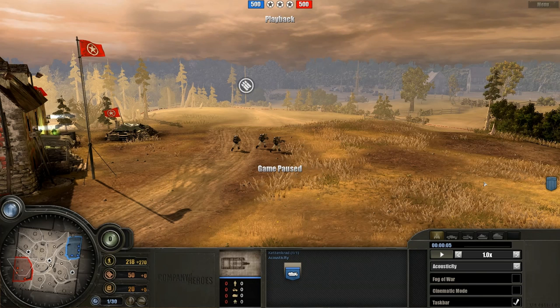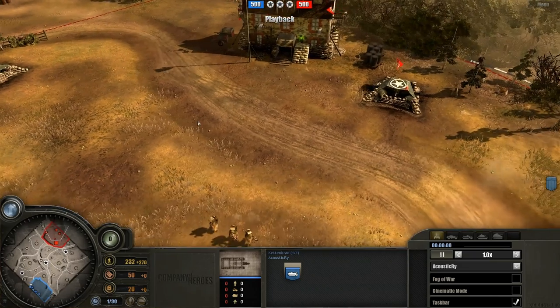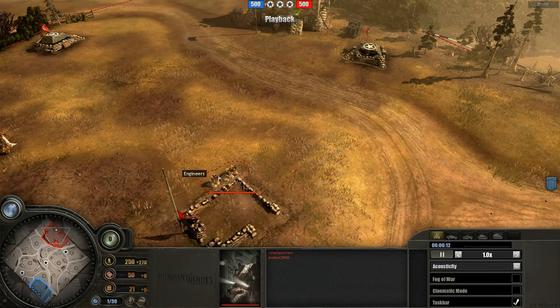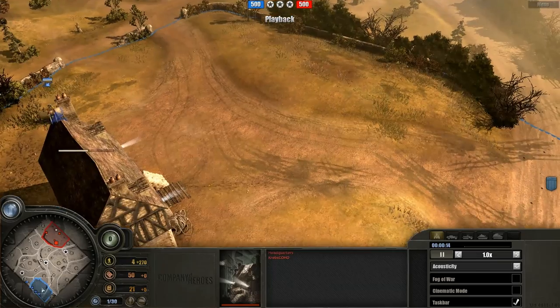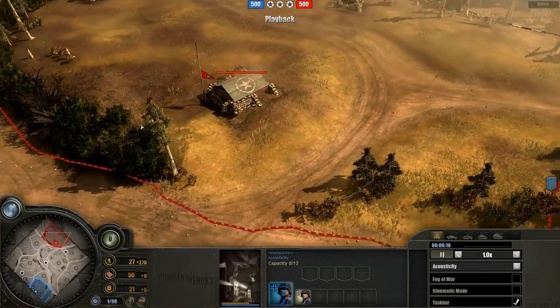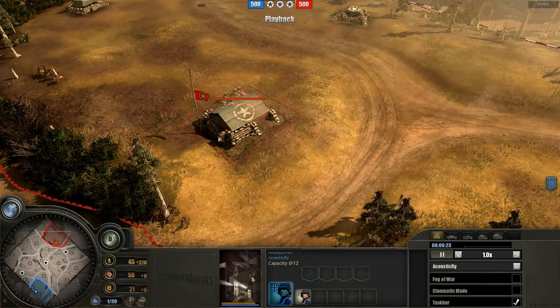We are at the five-second mark, starting now. We're jumping straight into this — I'm going to be playing as the Americans, and Ryan my opponent is going to be focusing on his Panzer Elite, hence the vampire half-track we'll be seeing quite shortly. Hopefully this isn't going to be spoiling anything, but I'll let Ryan explain.